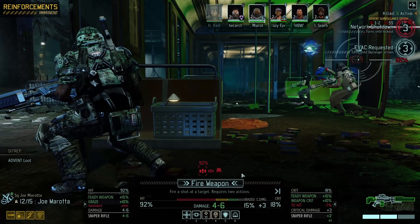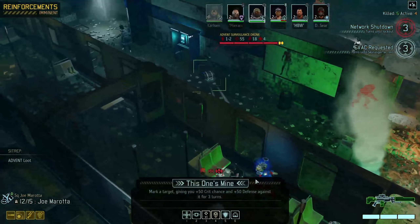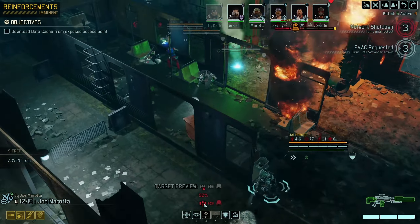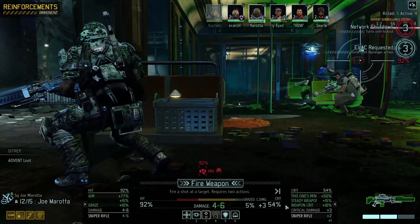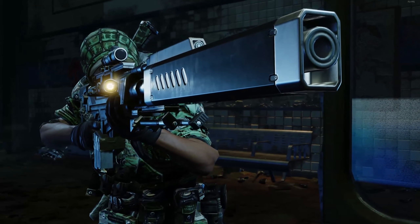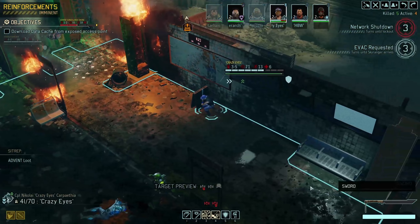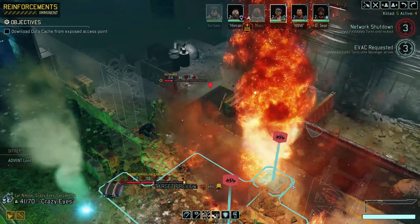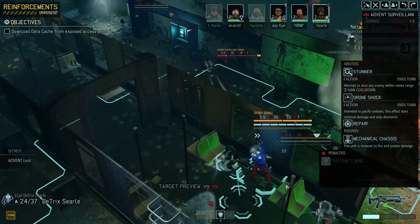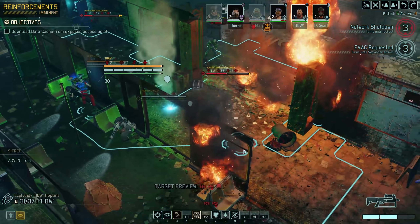We do have AP. Let's get this mine on that drone, giving me 50% more crit chance. I don't need a crit to kill it, but it kinda makes me feel better. Oh — how terribly unsatisfying.